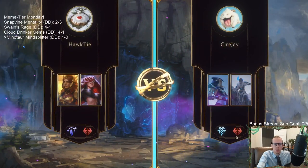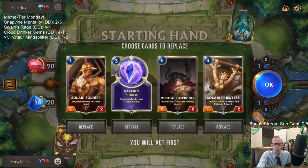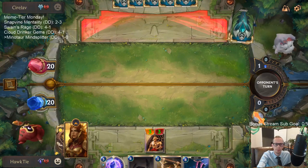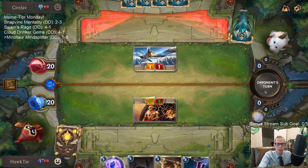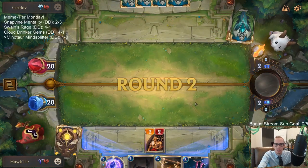Game two is against frostbite midrange — that deck is really good. We want to level Leona quickly since she dies to Culling Strike. I'll keep this hand; I could mulligan Minotaur Reckoner but I like it quite a bit and we already have things to do in the early turns. Bastion is great here to protect against Culling Strike on something like Leona.